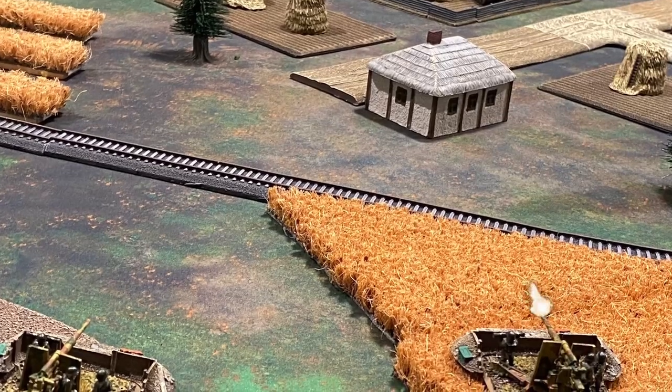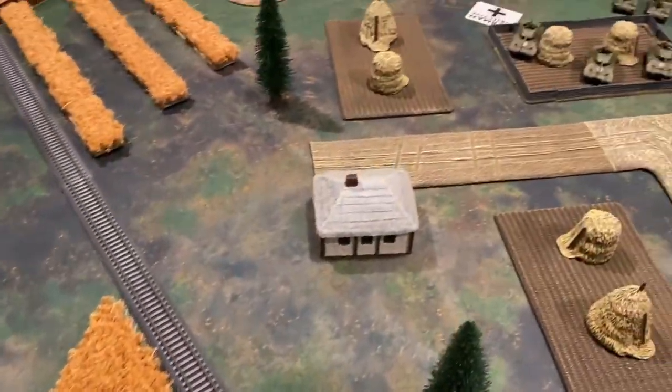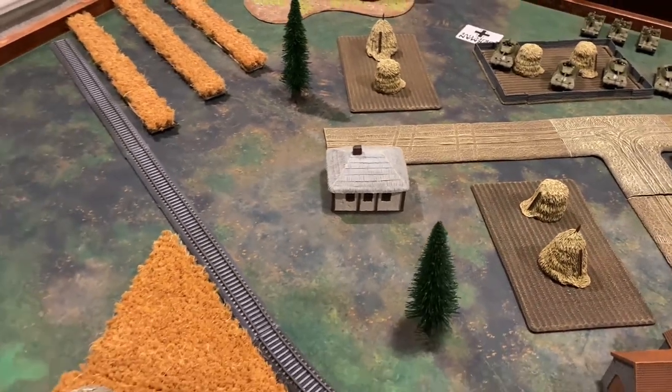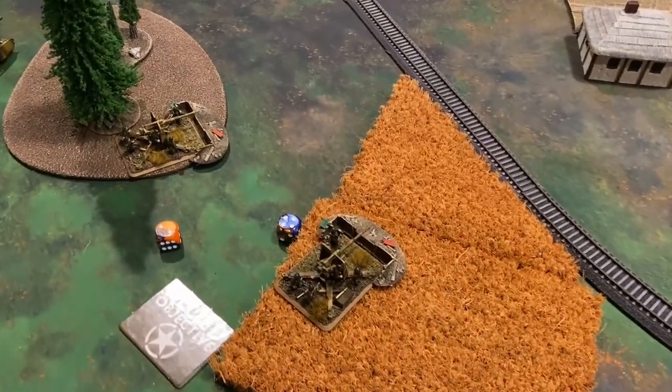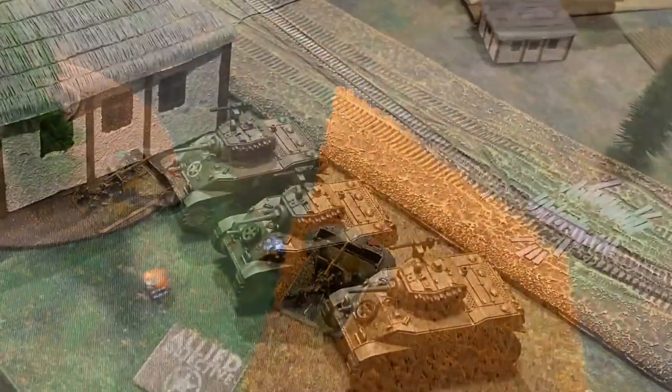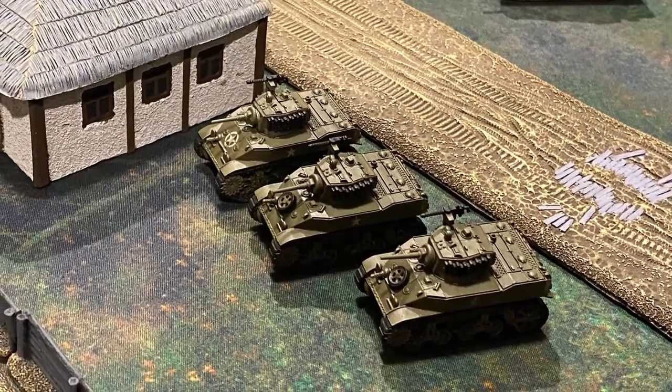The 88s open up against the M10s, firing at moving rate of fire. Normally hitting on fours, range makes it five, and concealed and gone to ground pushes it to sevens, requiring a six followed by a five. Both shots miss, and we move to the Americans for the bottom of turn one.